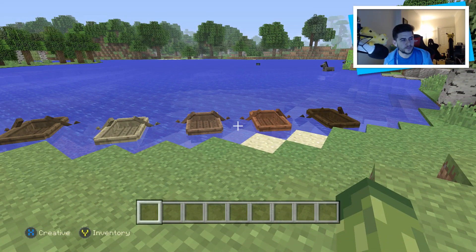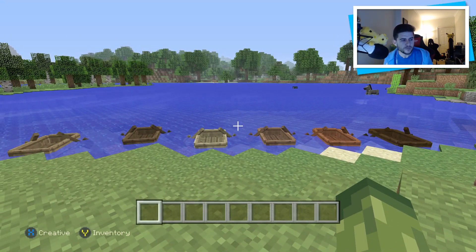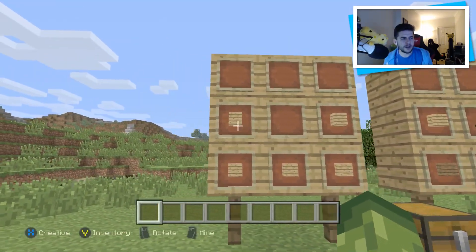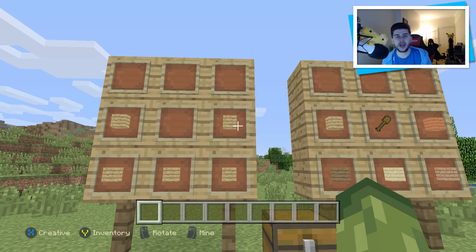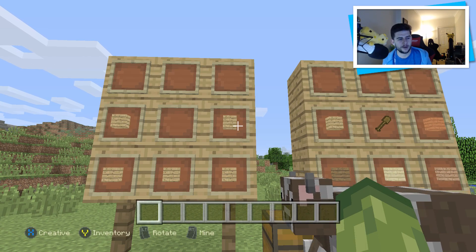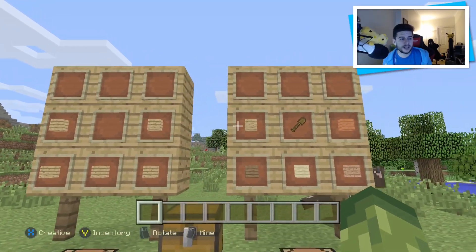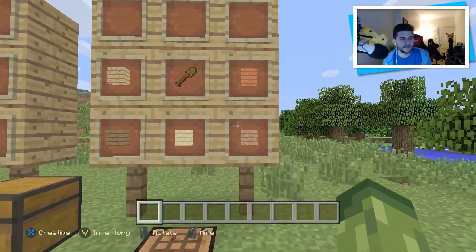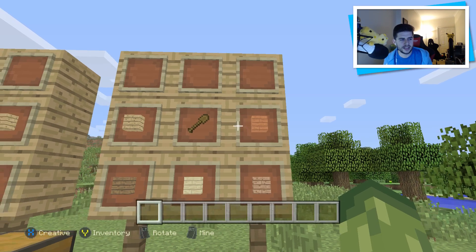Now the crafting recipe is slightly different on Minecraft console edition compared to pocket edition and PC edition. Not entirely sure why this didn't change — maybe it will in the near future. This has been the crafting recipe for boats on Minecraft console edition for as long as we can remember, probably for years now. But on Minecraft PC and pocket edition, this is the crafting recipe. For some reason, this did not make it onto the console version.